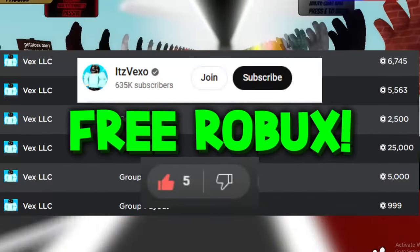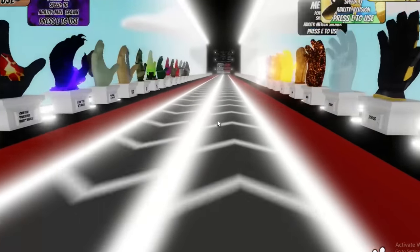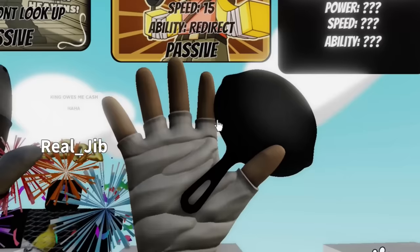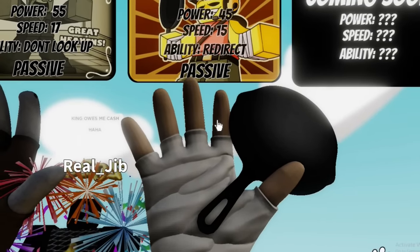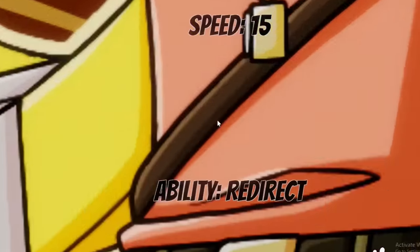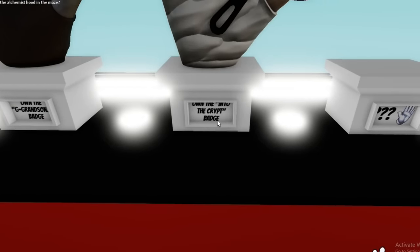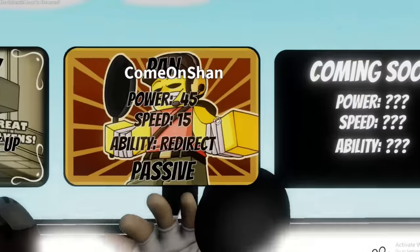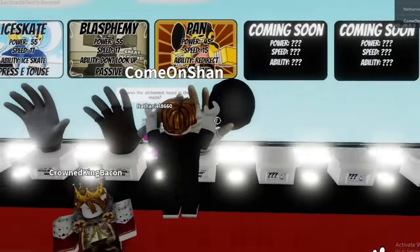Welcome everybody. In today's video I'll be showing you guys how you get the frying pan glove, which is actually called the pan glove. I'm going to show you how you get the pan glove in this video. So the badge you need is the 'Into the Crypt' badge, and this is also where you get the new UGC.